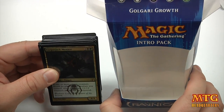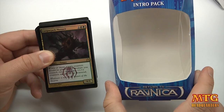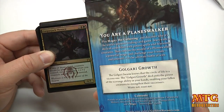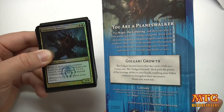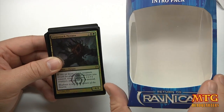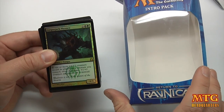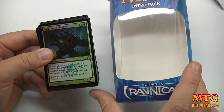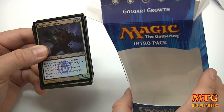This is the Golgari Growth Black and Green Intro Pack from Return to Ravnica from Magic the Gathering. If you have any questions or comments, please join the conversation down below. Crush that like button if you happen to like it, and make sure you subscribe so you can stay informed when we upload new videos. We try to open and share just about every product you can get, so leave your suggestions below for what you want to see. Thanks for watching guys and we'll see you real soon.